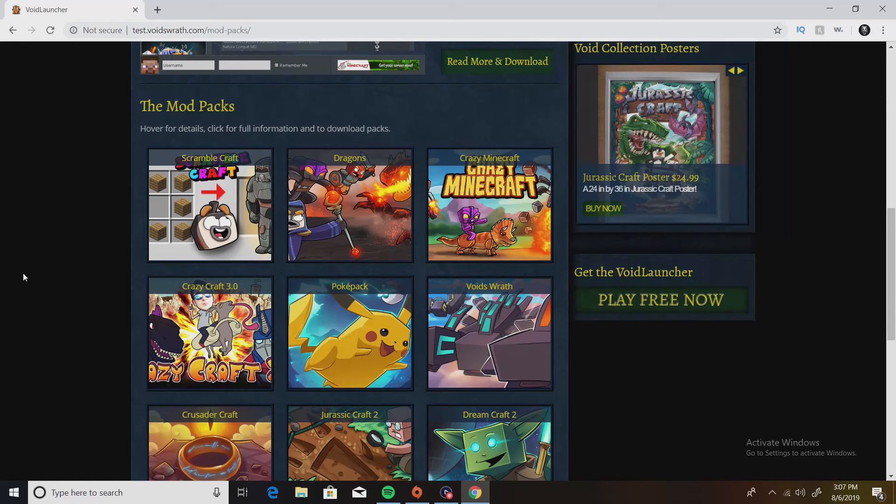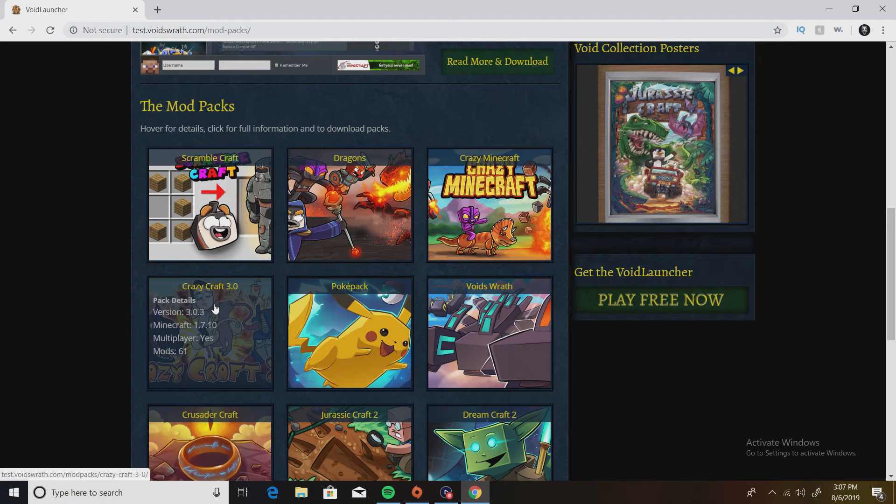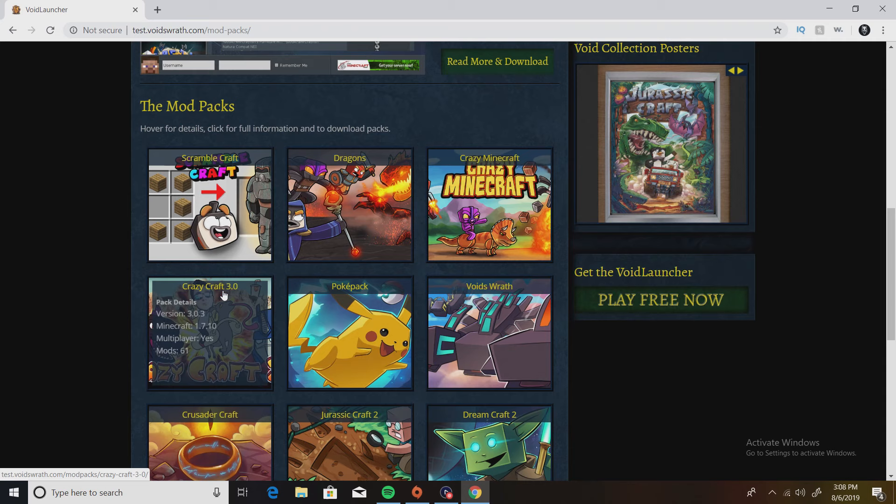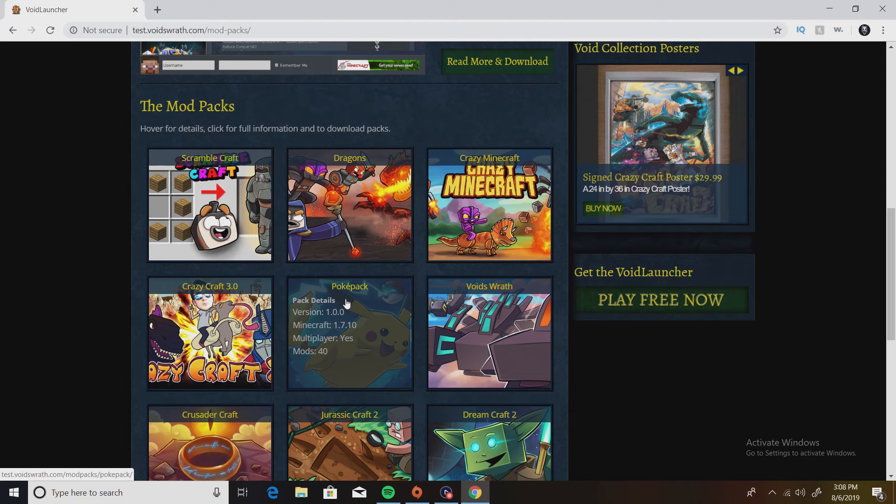And then there's Crazy Craft 3.0 — this is Crazy Craft right here, guys. This is basically what you're here for. I think there's another Crazy Craft version in here too, but I just go with 3.0 because I feel like that's the most updated one.